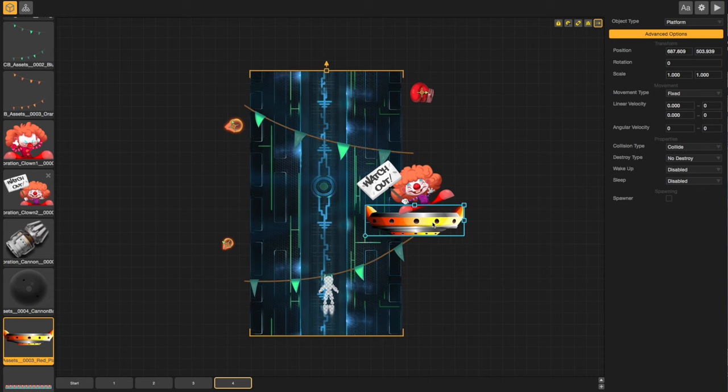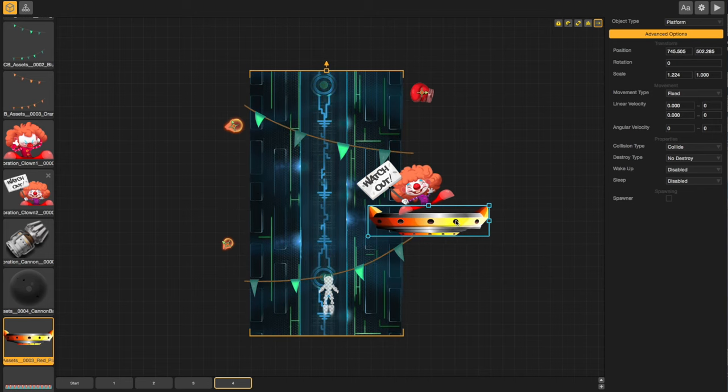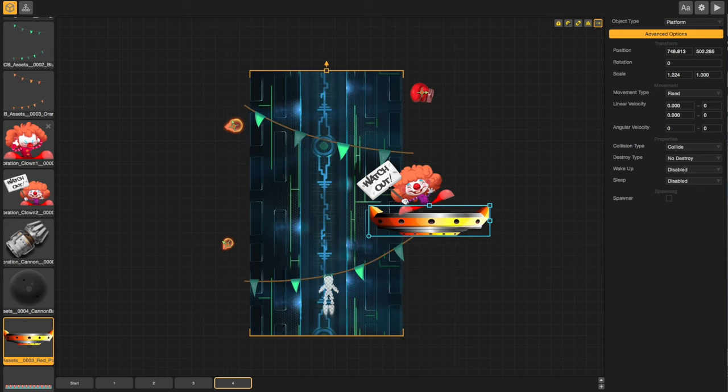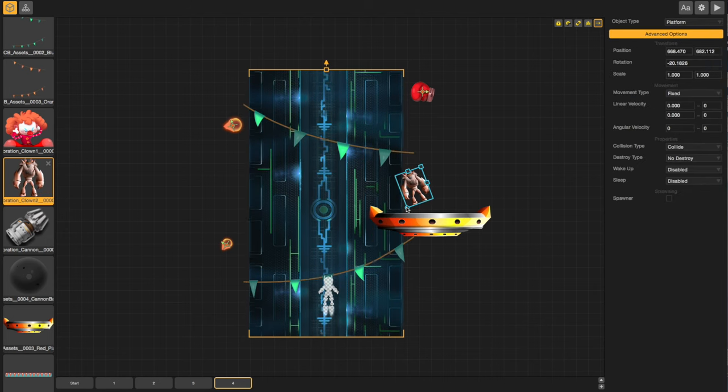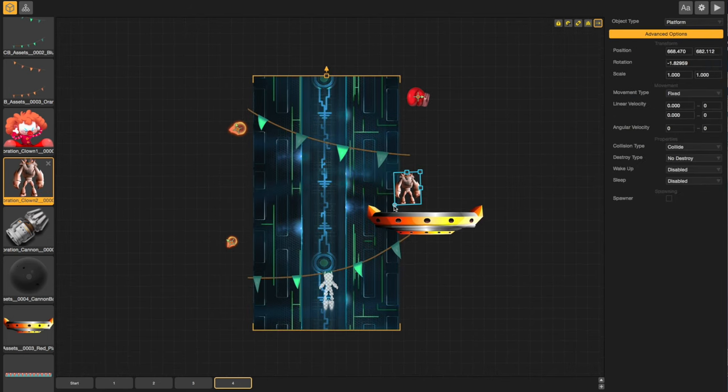Going back to changing some platforms out, readjusting the size, and trying the clown character — change him out and reposition as necessary.